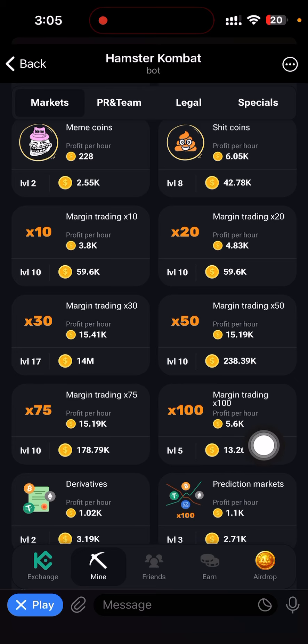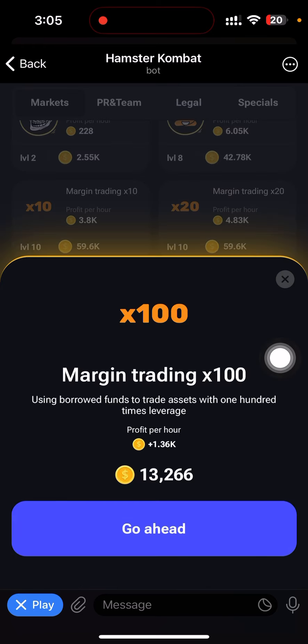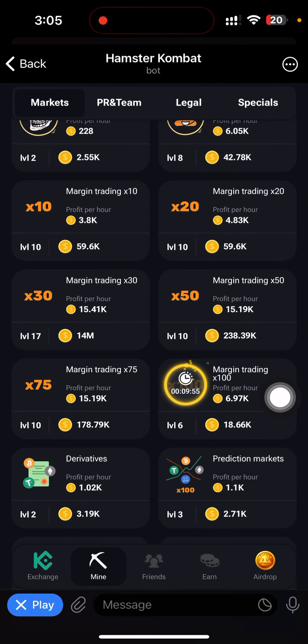I have already unlocked Margin Trading x100 but it is still at Level 5, and it needs to be at Level 10 before I can unlock that card. So I'm going to upgrade it to Level 10. Just click on it and go ahead. It's at Level 6 already, so I need to wait about 10 minutes before I can continue upgrading it to Level 10.